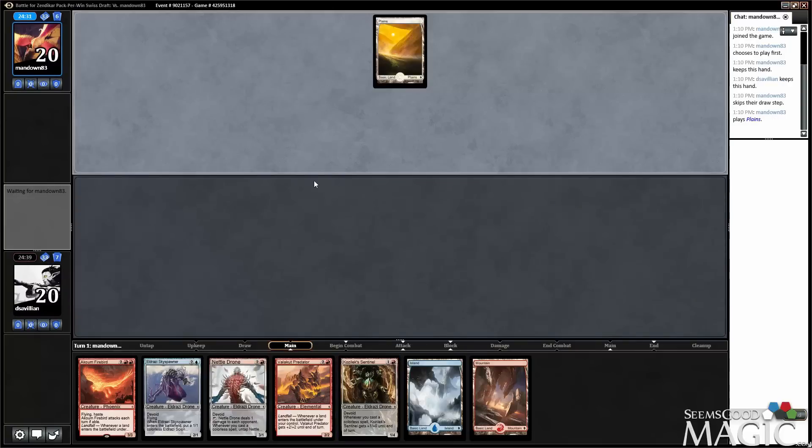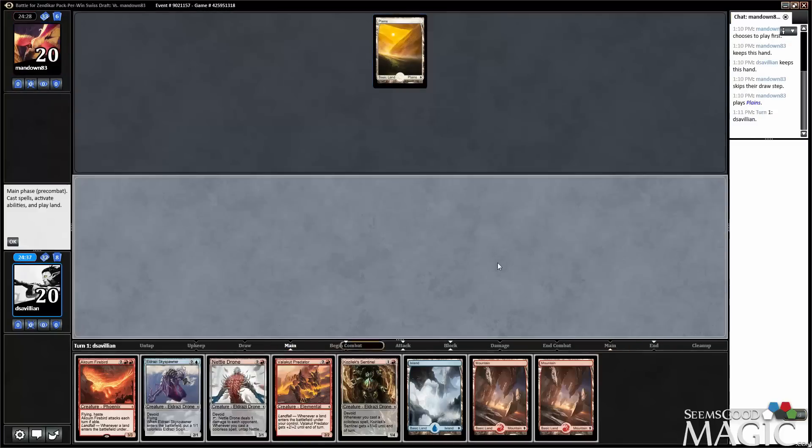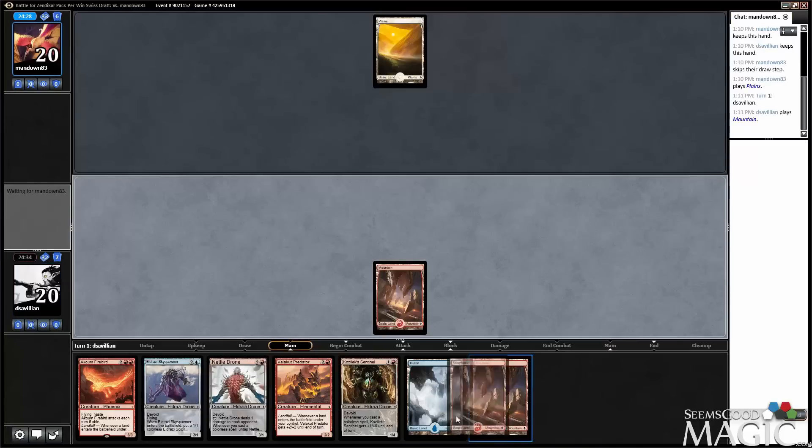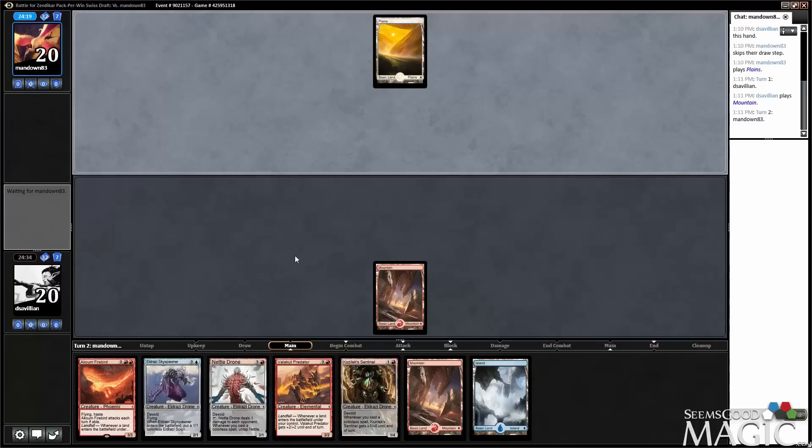Cozy Sentinel will do a really good job of blocking if our opponent has a 2/1 here or something like that. And we hit our land — perfect. Play well, get rewarded. That's what I like to say. We'll have an interesting turn three decision, though.